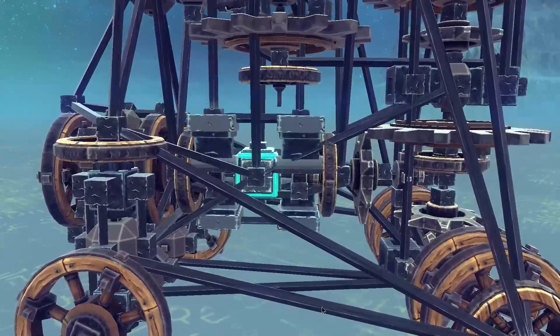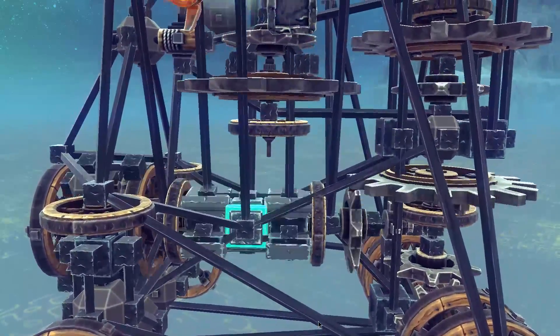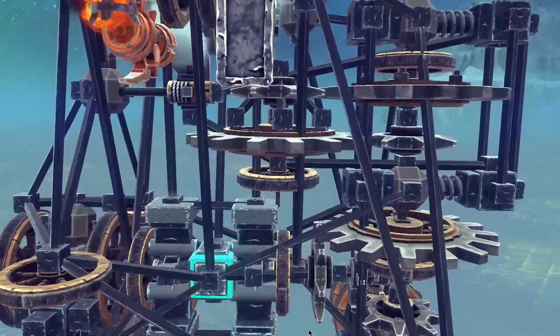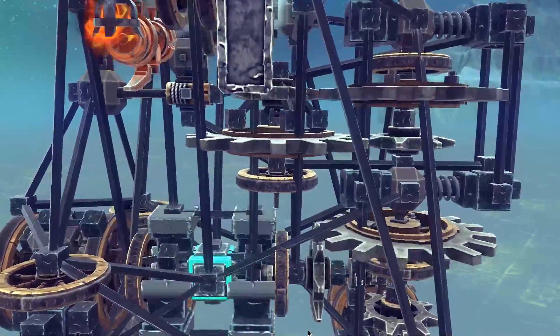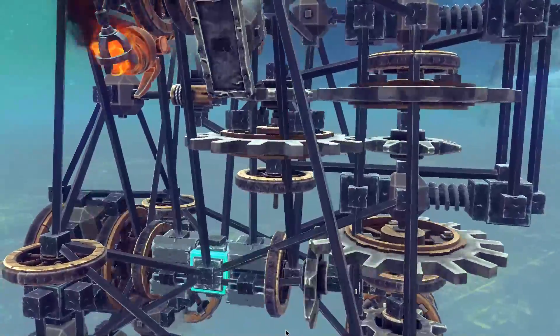A detachable gearbox is needed so that the engine can get up to full speed before applying power to the drive wheels. The gearbox has a ratio of 8 to 1, giving the output just enough torque to move the vehicle around.